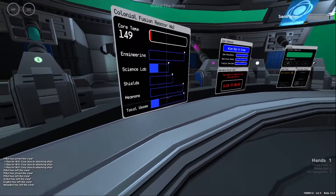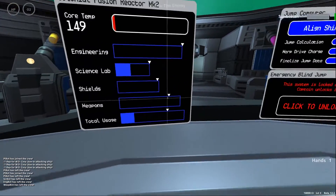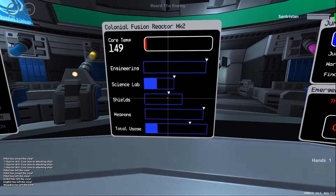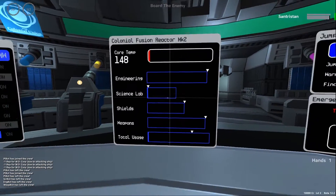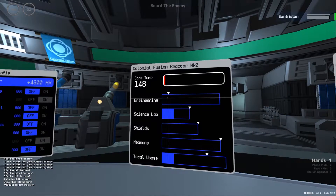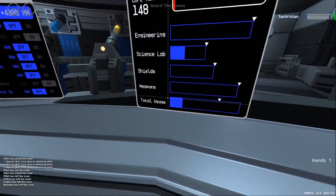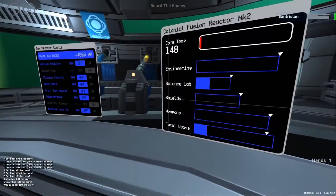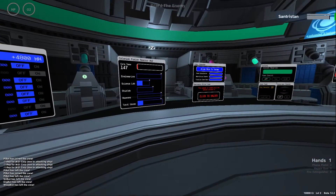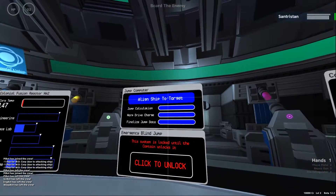After a fight you might have a very high core temperature. Turn off everything you don't need and let the core cool down. This is very important: if the core temperature gets too high, everything will shut down. Having your ship shut down in the middle of a fight is not ideal.